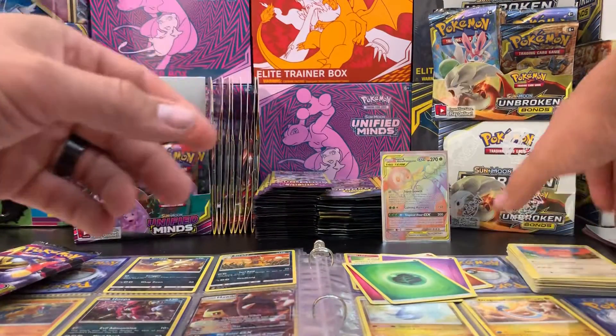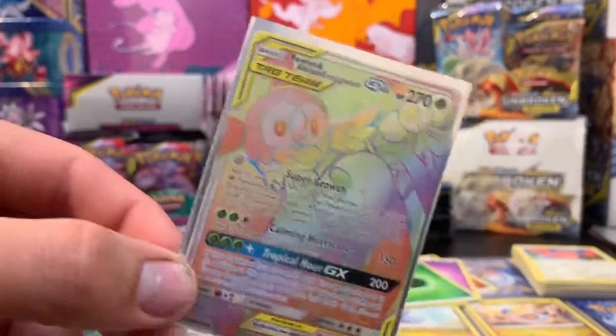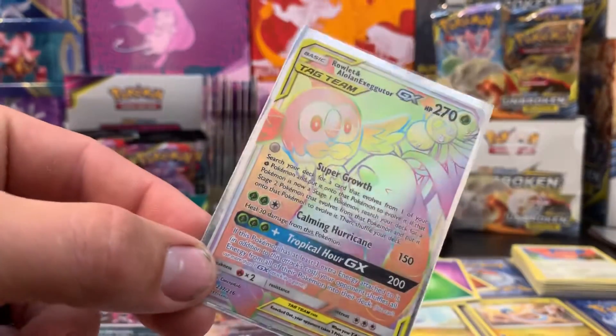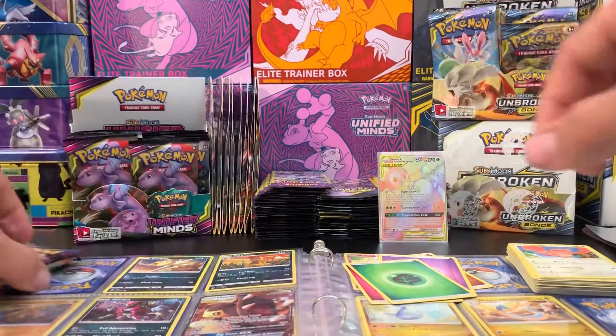Cards are facing all different directions now. We've got that secret rare — Rowlet and Alolan Executor. That's cool, super cool.